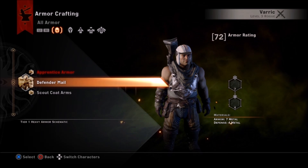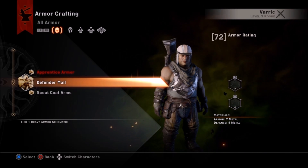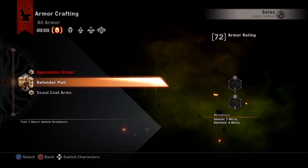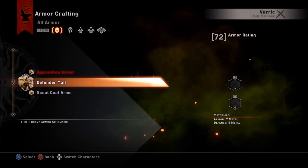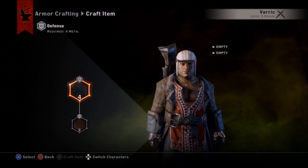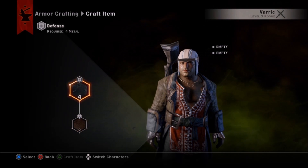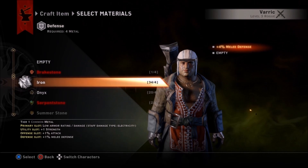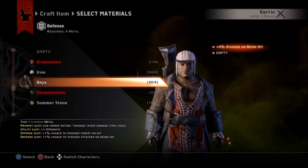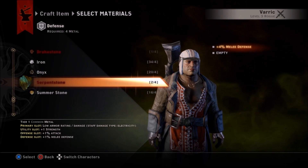You can also make upgrades. Down here we have something called 'scout coat arms,' which is an upgrade for what I believe is a medium set of armor, geared towards rogues — seems like light armor for mages, medium for rogues, and heavy for warriors. When we look at this we have two different kinds of slots: both are defense slots. If we had several schematics we might find one with an offense and a defense, and if that's what we wanted we'd go with that schematic instead.